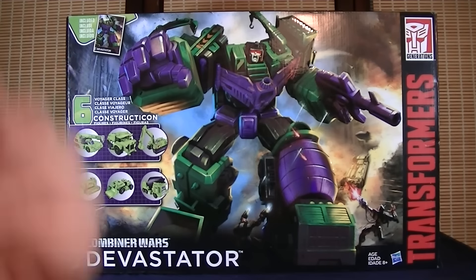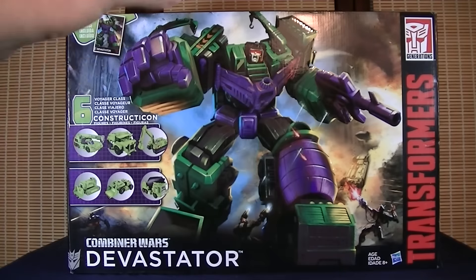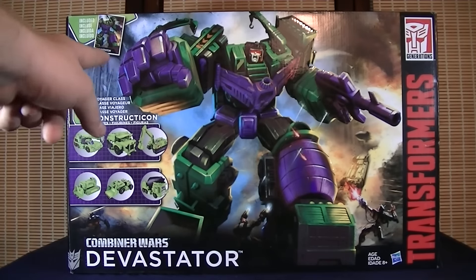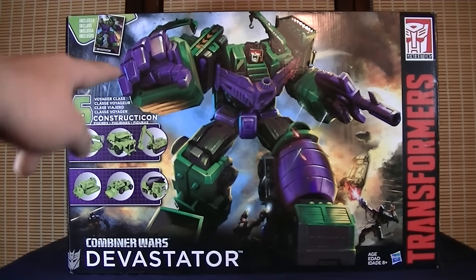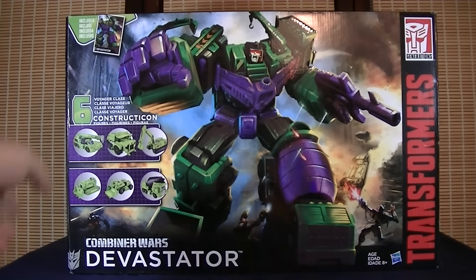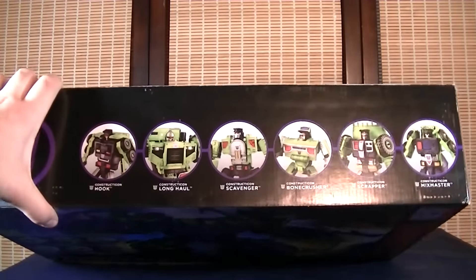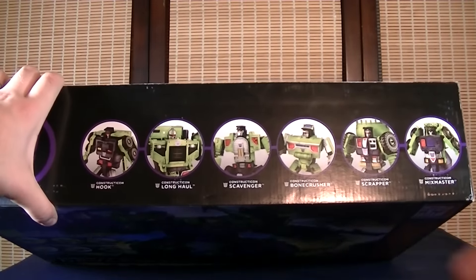So without further ado, for the packaging — love the front of this box, looks awesome. Really like too that the picture on the front for Devastator is actually raised up from the packaging and gives it a really nice look. Shows you six Voyager class Decepticons on the front, with some guys about to get stomped on the bottom — looks really cool. Includes a Devastator card. For the top of the package it tells you each of the six Decepticons' names: Hook, Long Haul, Scavenger, Bump Crusher, Scrapper, and Mix Master.